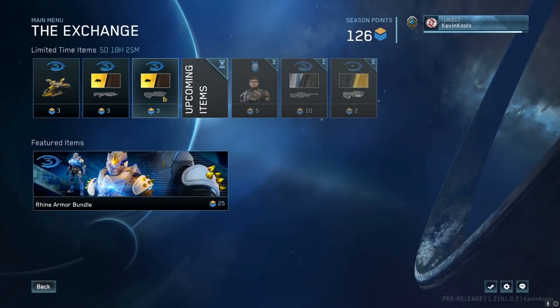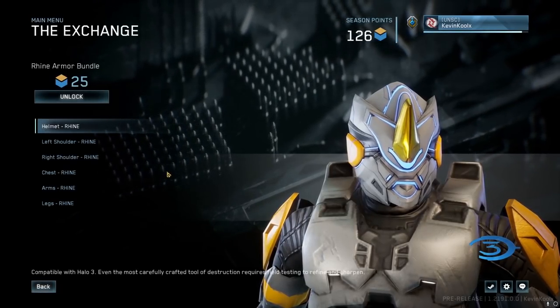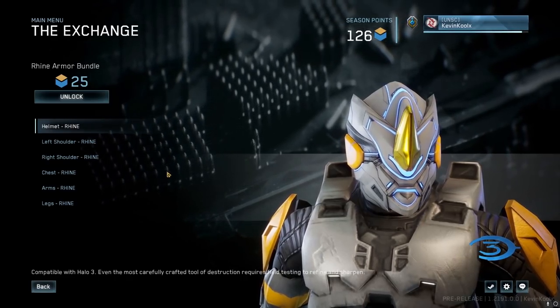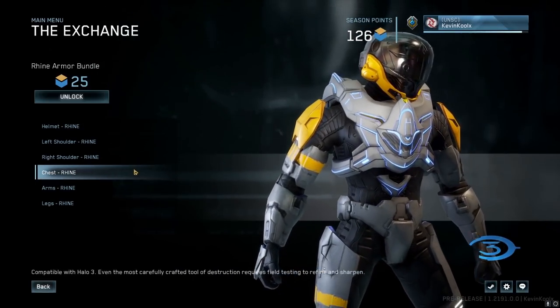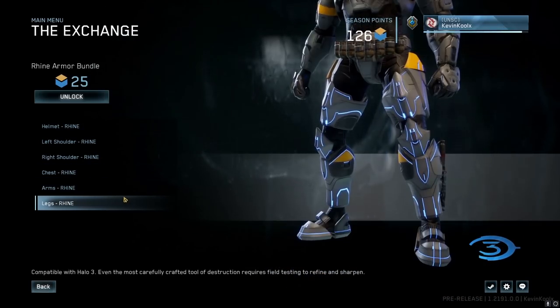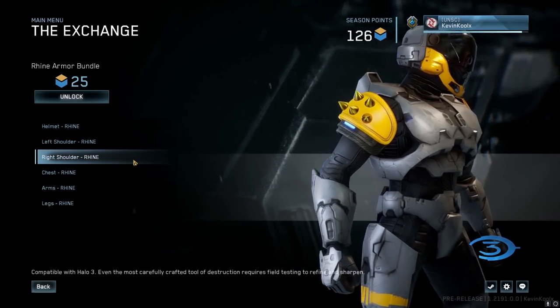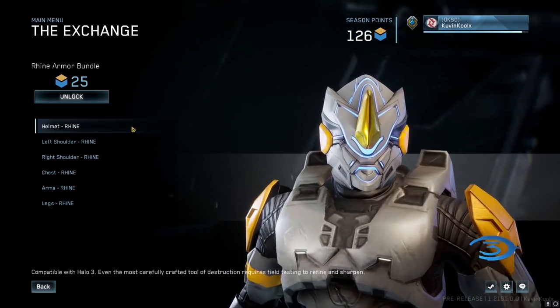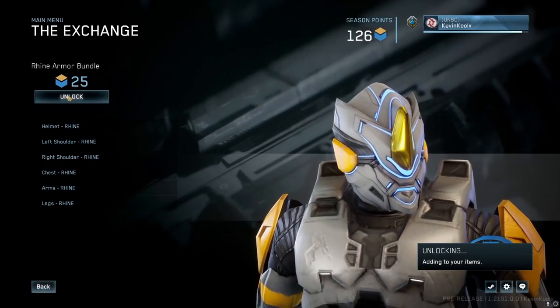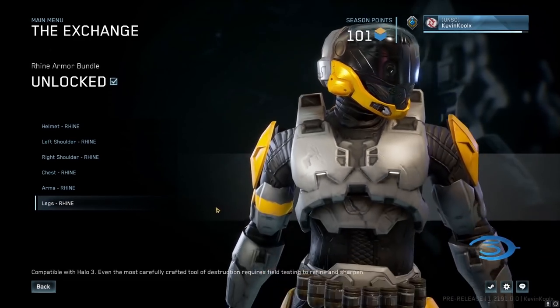Another feature you might see within the exchange is bundles or featured items. In the recent flight example, there was the Ryan armor set, where you can purchase all items in the set through a bundle option. When I say buying, I mean utilizing seasonal points, which is completely free — there are never going to be microtransactions within the MCC. Once Season 6 rolls around and the exchange is implemented, we can see how this plays out, but I can see armor sets coming up as bundles you can pick up right away.